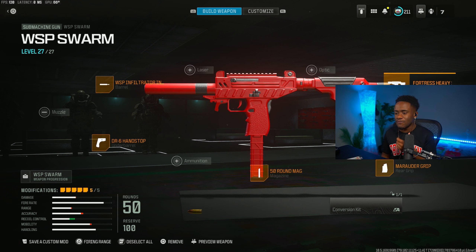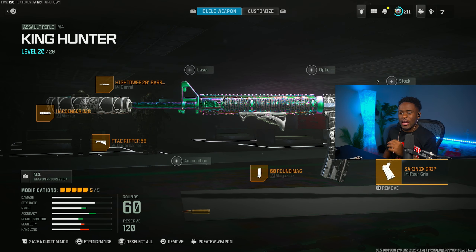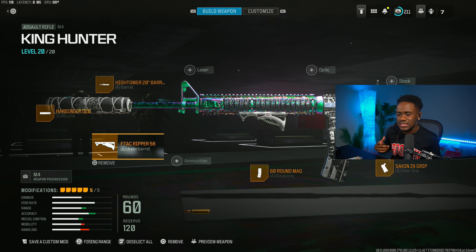Try out the WSP Swarm — this thing is crazy in close range gunfights. I just wish they would control the recoil a little bit better; who knows, it might get a buff in the next update. Moving on to the fourth loadout, we got the M4. A lot of the MW2 guns have been getting slept on lately, but this M4 can still compete with those MW3 guns.